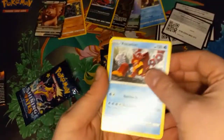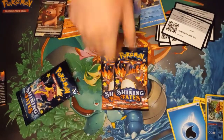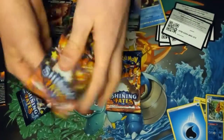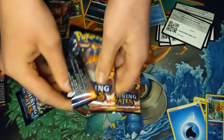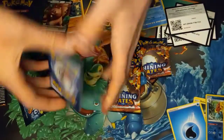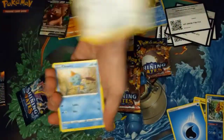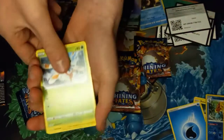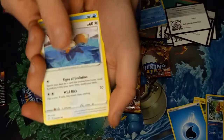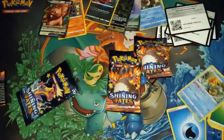Alright, we have two packs left — let's see what we can get. I can do the card trick. A Yanma, a Morpeko, an Eevee, another Shinx Reverse, and a Dreadnaw. Dreadnaw again.